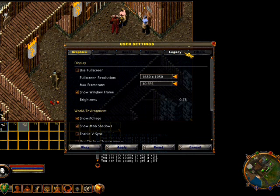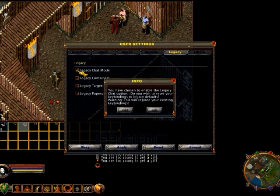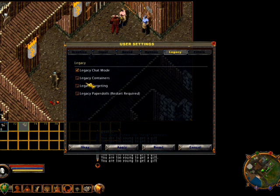In the user settings, you can go to Legacy. In Legacy, there's a way to change the chat options, and then the containers and the paper doll.